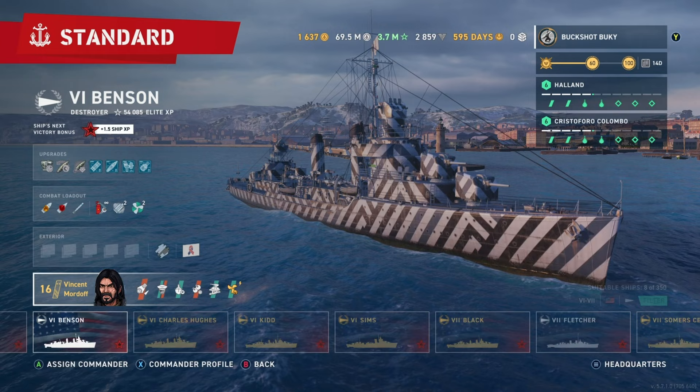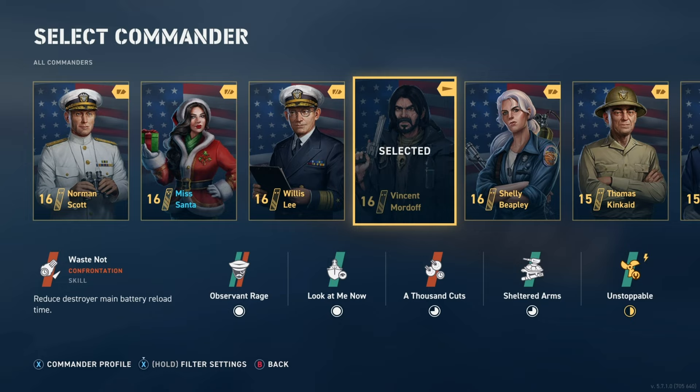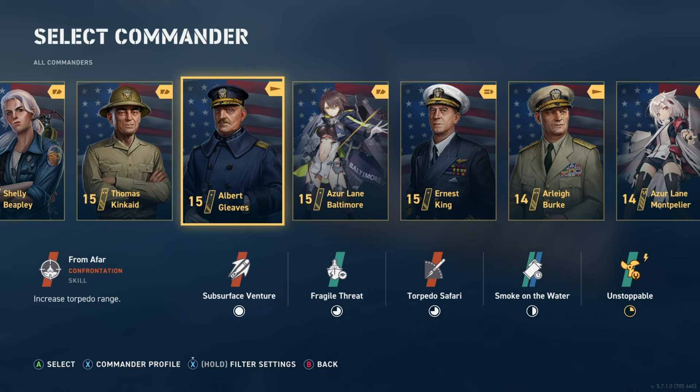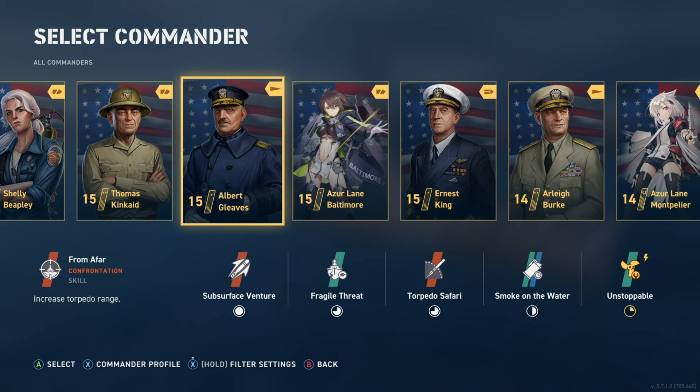Now let's say you don't have Vincent Mordov. Some people aren't gonna have him, some people aren't gonna want to spend the money, or they haven't been lucky enough to get him through a crate. To have a faster reload like that it's gonna be a little harder to come by, a little harder to build. I wouldn't go with Albert Gleeves as he's a torpedo commander.